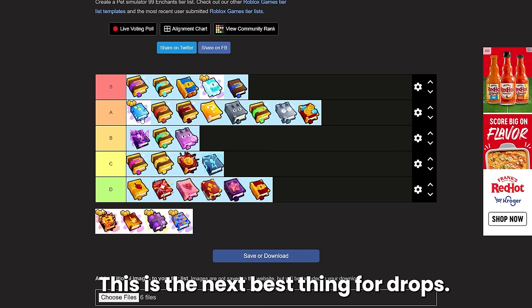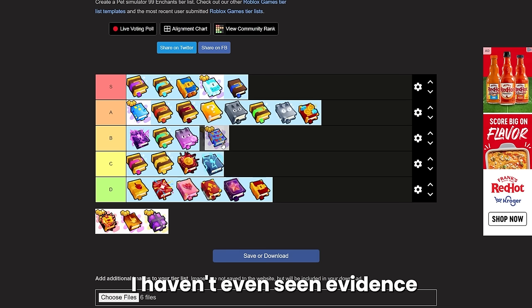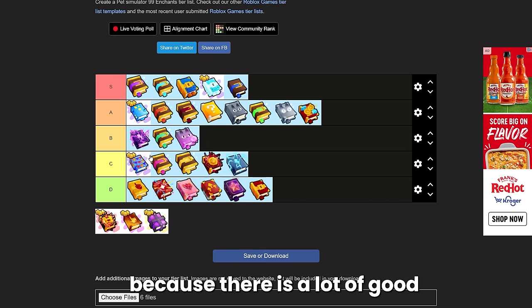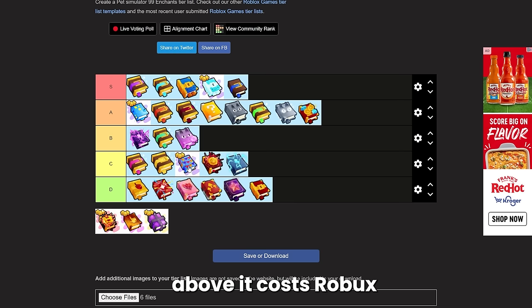Finally we have the party time enchant — I made a whole video about this one. I haven't even seen evidence that this actually works, to be honest. I would put it C tier because there are a lot of good random events now, but it costs Robux and I just haven't seen enough evidence to say it does anything. It's like 400,000 diamonds right now and nobody's using it — it's just kind of a sad enchant.